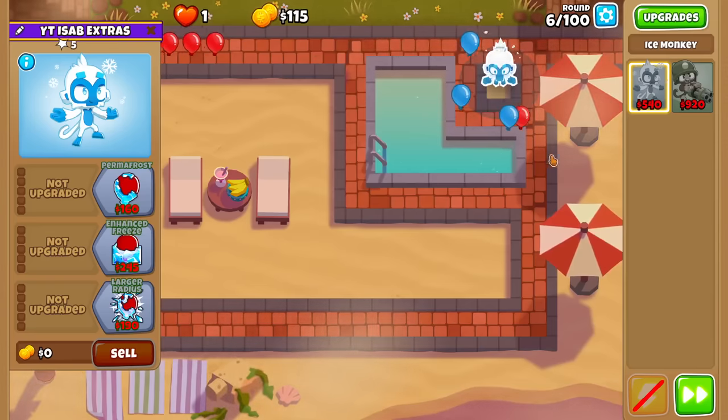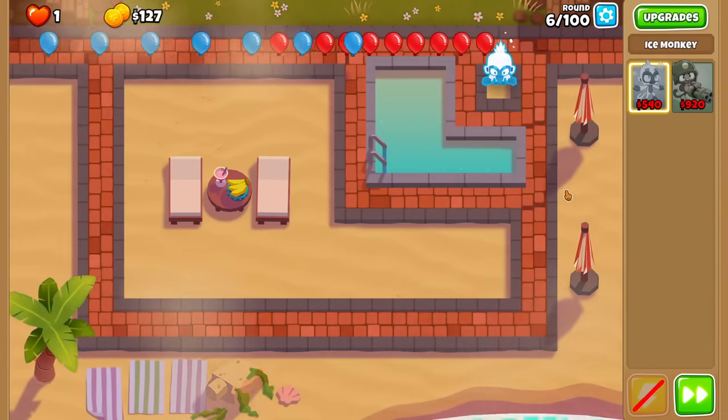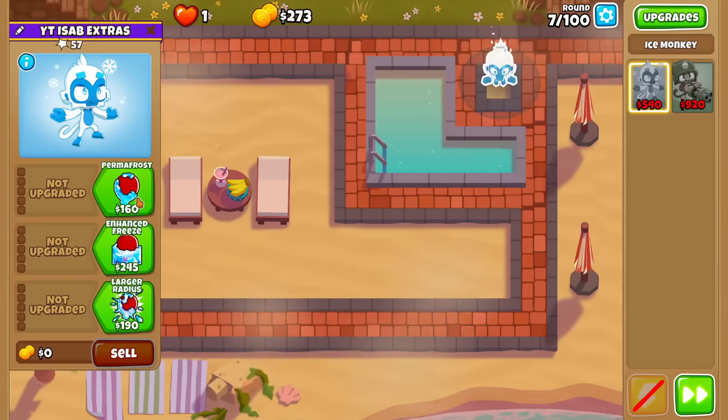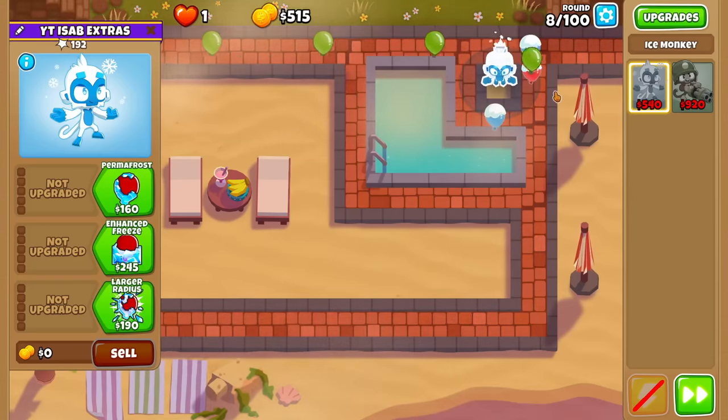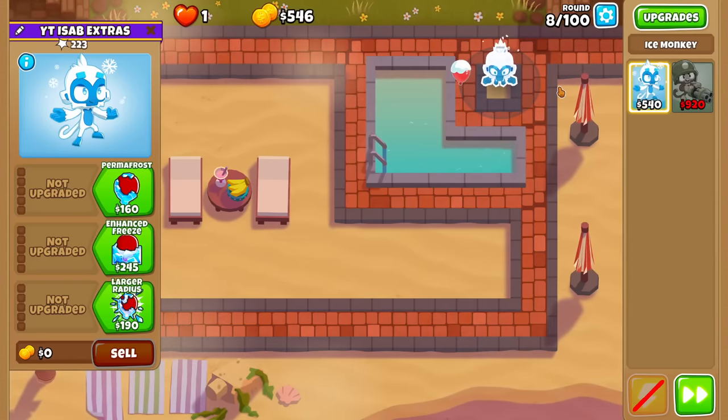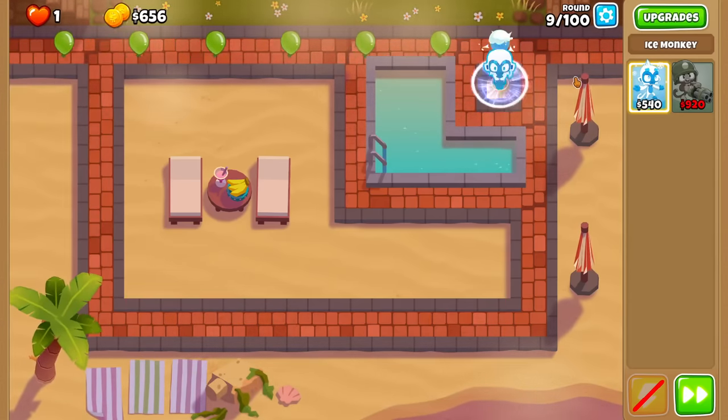Ice Tower being the support and Dartling being the main DPS, of course. And that main DPS is going to be the Ray of Doom. I'm going to pair it with the Imbue on the Ice Monkey. So obviously, once you get Ray of Doom, it's a free ride all the way to round 100. But the biggest issue is, of course, affording it and starting off.